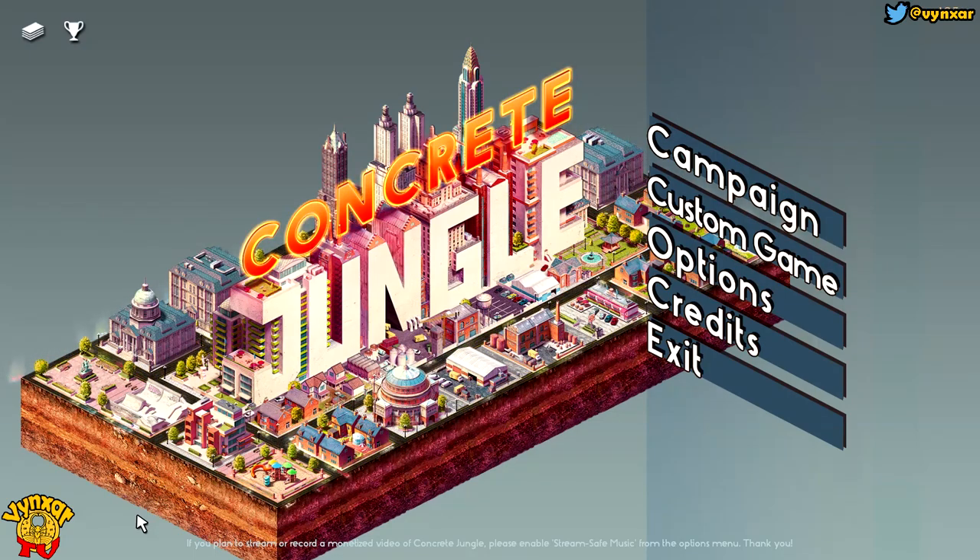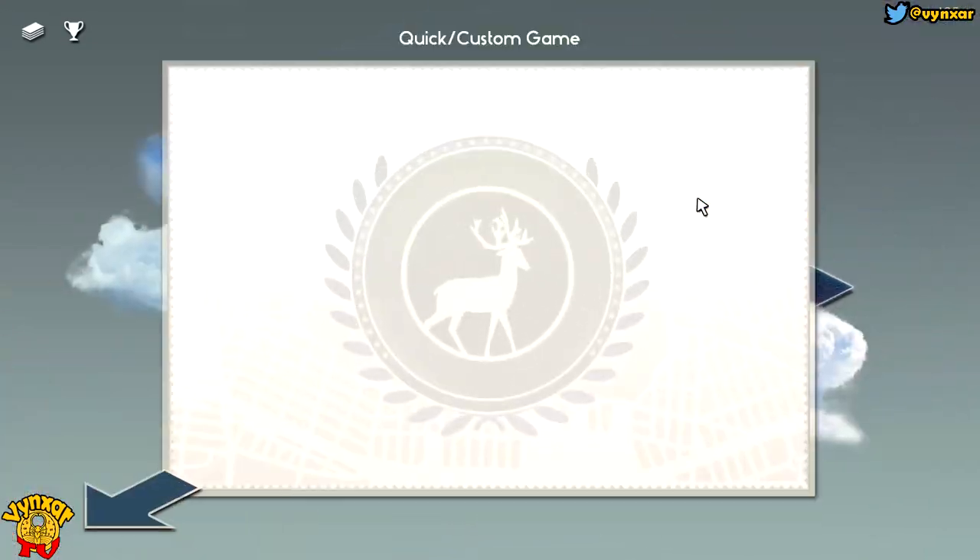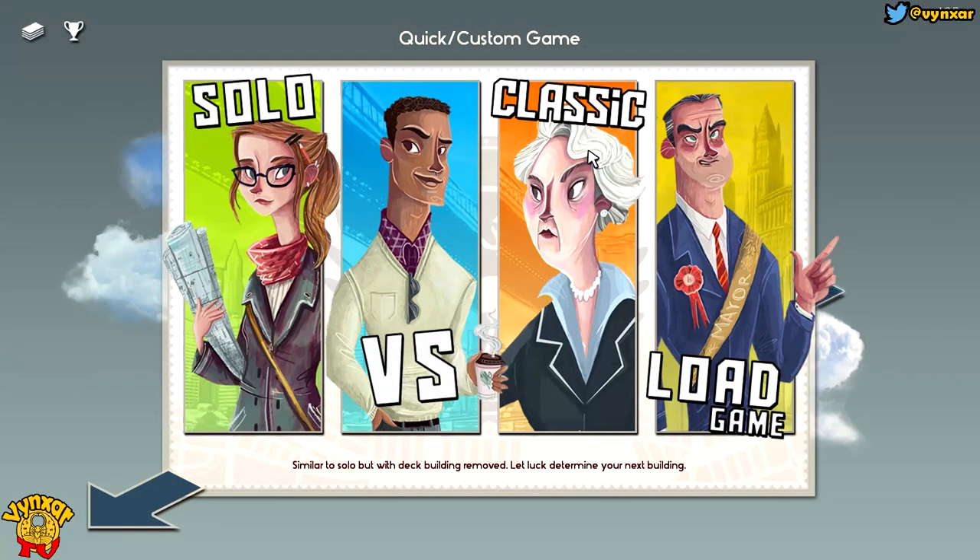Hey guys, I'm Vingzone and today we are going to play Concrete Jungle again by Cull Powered Game, and we are going to take a look at the Classic Mode. The Classic Mode is a bit different from the Regular Mode because in Classic Mode we are not going to be able to build our deck, and every card we are going to get is going to be done by luck. So basically we are doomed. Let's just make a game.